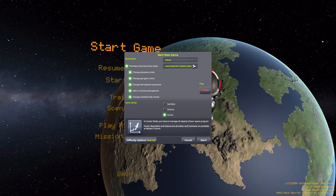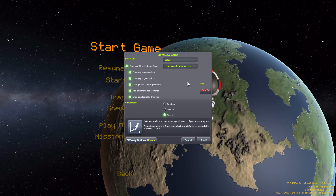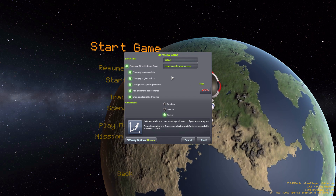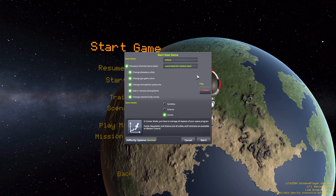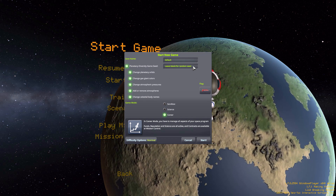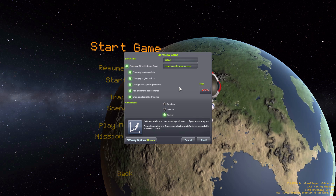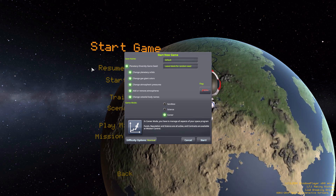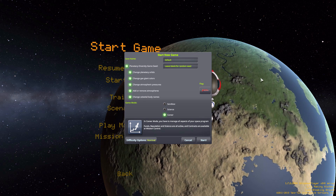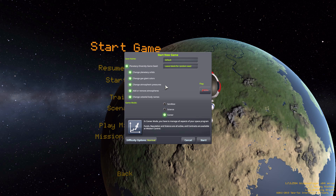Next to the toggle is a text box where you can enter a seed. Whenever you create a solar system with this mod, inside its persistent SFS file in the save folder there will be a nine-digit seed number near the top which determines how the solar system gets created. If you leave the text box blank it'll generate a random seed, but if you have the seed from a previously created solar system you can pop it in and recreate it in a new save file — and you can even share it with friends.